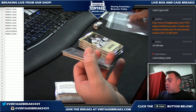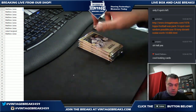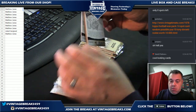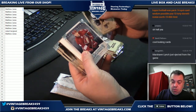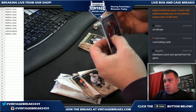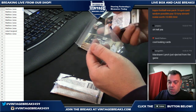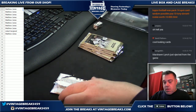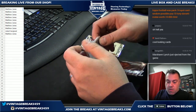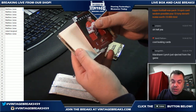Alright Matt, pack seven is yours. Good luck. Chris Brown out of 999. Marshawn Lynch ejected from the game — I forgot he's playing for the Raiders. Matt, pack eight, good luck. Okay, we got a hit in here. Yep — Duncan Keith dual jersey out of 125.